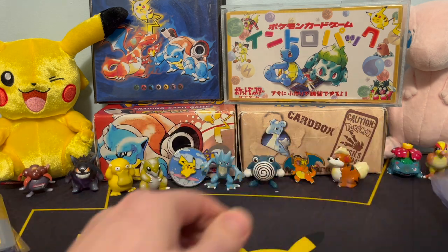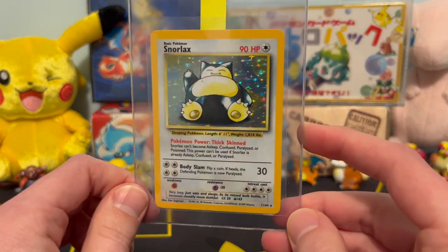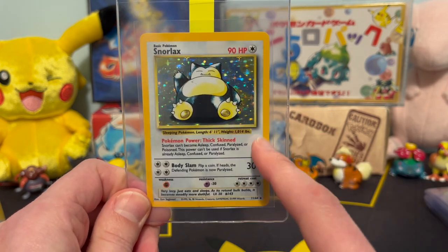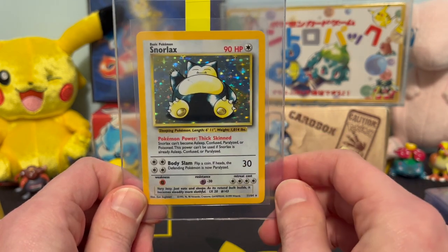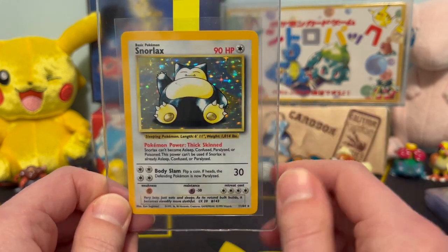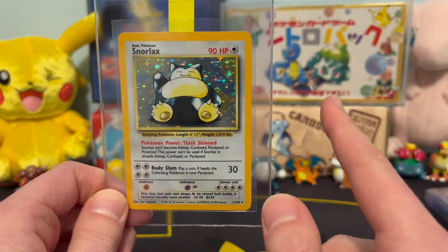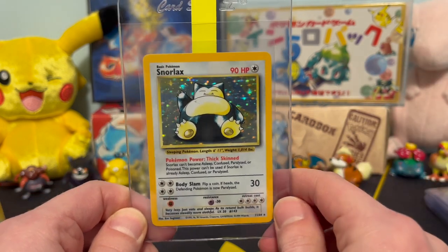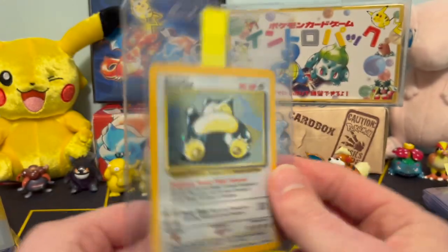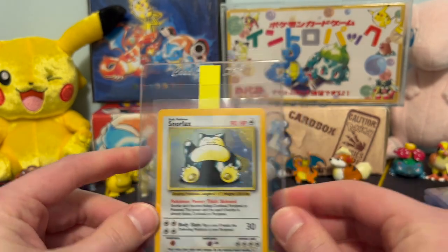Alright, so that was 8 cards that we have so far. We've got another pile here — these are some that I hand selected. And we're going to be submitting another Error Snorlax. This is a Jungle no symbol error card — it's got no Jungle symbol there, and it's a gorgeous one too. We got almost all 8s the last time we sent Jungle no symbol cards, except for Jolteon. We had a PSA 9 come back for the Jolteon, which was just awesome — that was some fire. And I think this card has a pretty solid chance of scoring a PSA 9 also, which is why I wanted to send this one in.